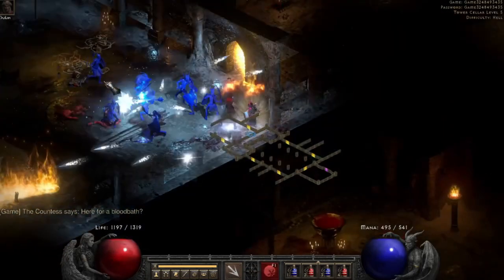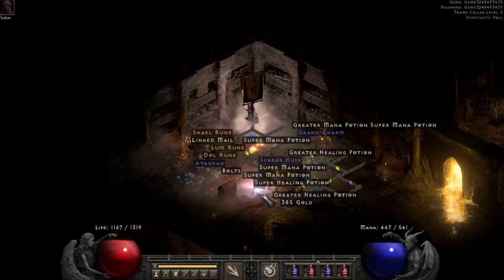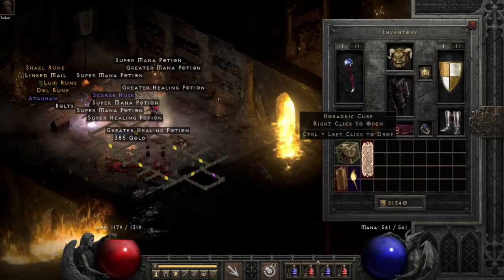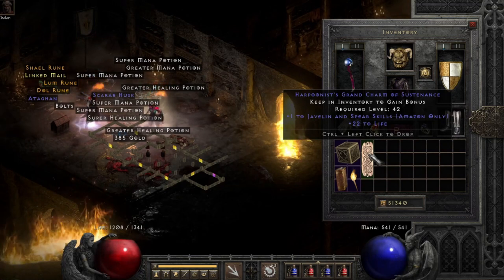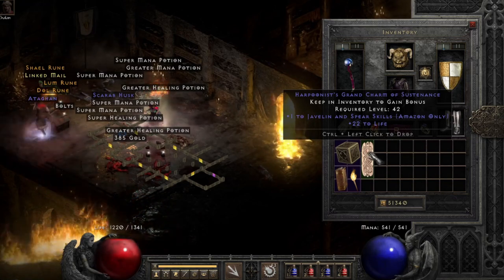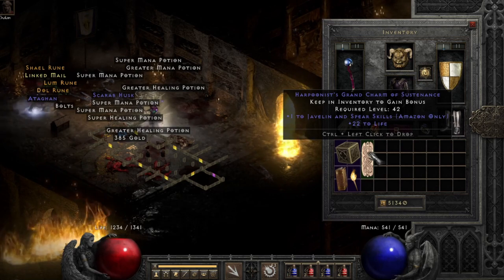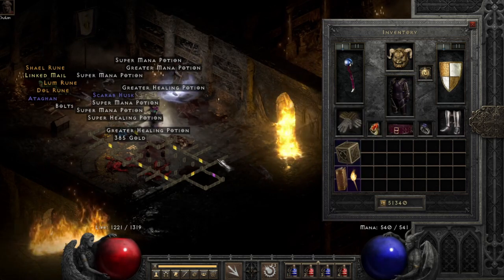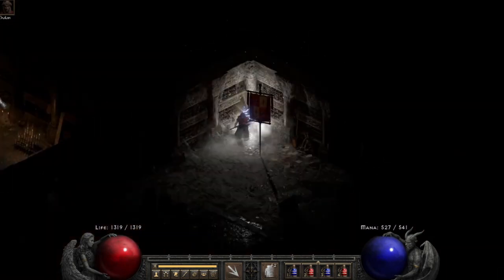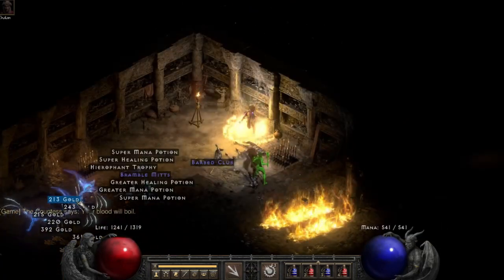Moving on to run number 83, at this point we find ourselves what I thought was a Pole room — but wait, I'm sorry, that's not the Pole room, that's a Jab lifer. But a wonderful, very nice and sellable grand charm — that's an absolute W. And then yes, on run number 83 we do also find ourselves a Pole room, which is great. Some early riches we'll be getting.